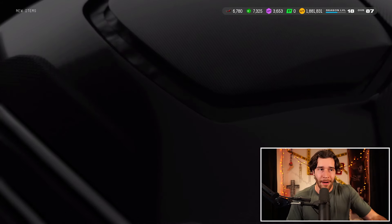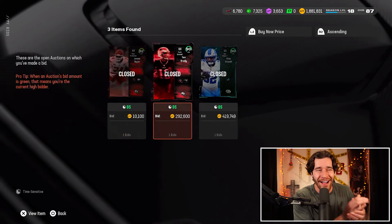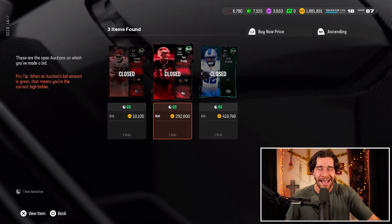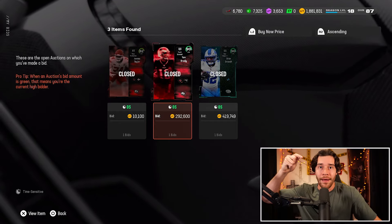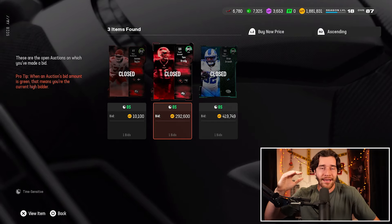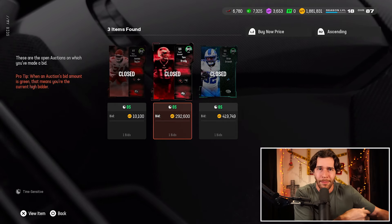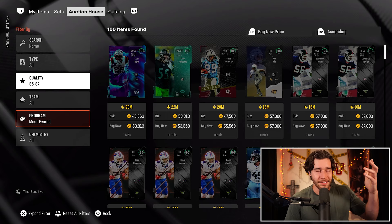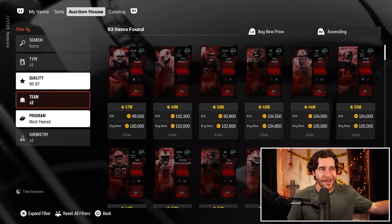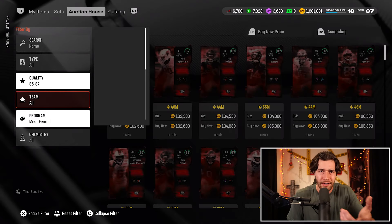The only card we have left to buy is an 87 overall. Let me show you my bids quickly — just for proof that yes, we did find our 90 at a good price. I actually found it at less than 310k — Tom Brady at 292, an unreal deal. For the sake of this video I'm putting my numbers into the calculator, but for what you guys want to do, just copy the numbers I showed you: 310 for your 90, 90 for your 87, and 10k for your 82. I'm going to take a minute or two off camera, do some refreshing, and find the 87 hopefully at 90k.